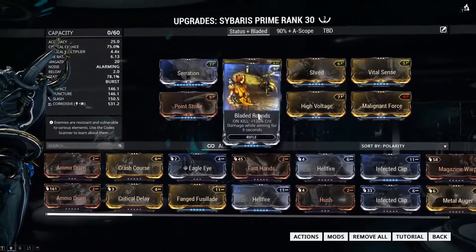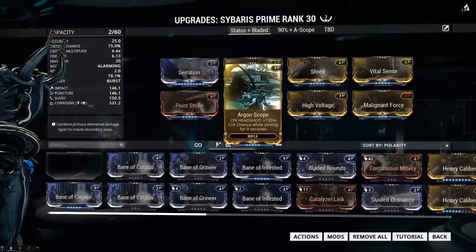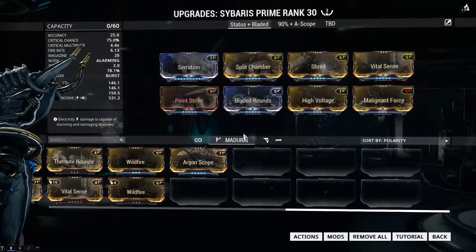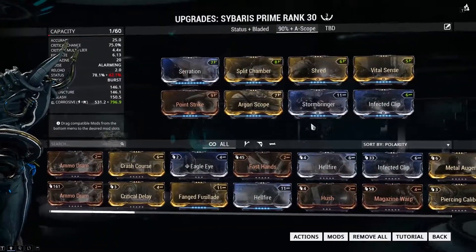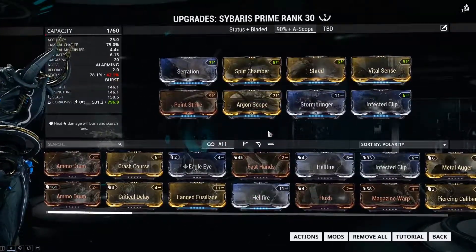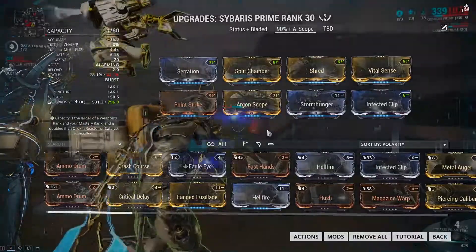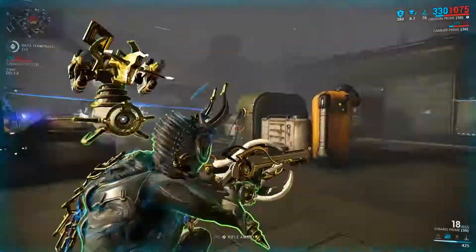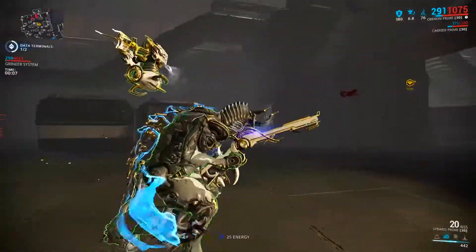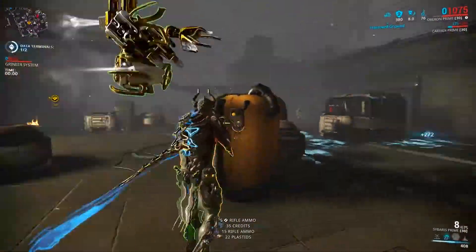Up next is a toss-up for whichever you want, and if you have either: Bladed Rounds or Argon Scope. I actually prefer Bladed Rounds because I believe it gives you more damage over the long run than Argon Scope. While I am okay at hitting headshots, I'm just not as consistent with them, so I believe the crit damage helps a lot more since it's only while aiming — you don't really need to aim for the head; you can hit anyone and it'll give you extra damage in the long run. For your elementals, we're going for 60% element-status combo mods — High Voltage and Malignant Force — to give yourself corrosive damage and boost your status chance, so you'll be proccing corrosive more and it'll help you kill Grineer a lot better. That's the build I typically run; it's a very vanilla build.